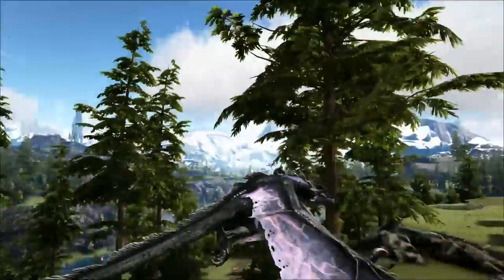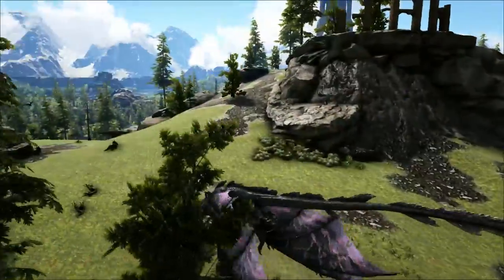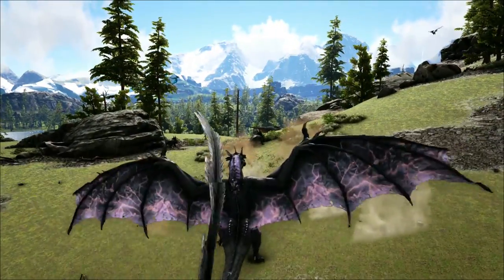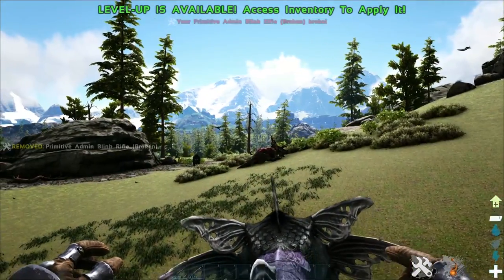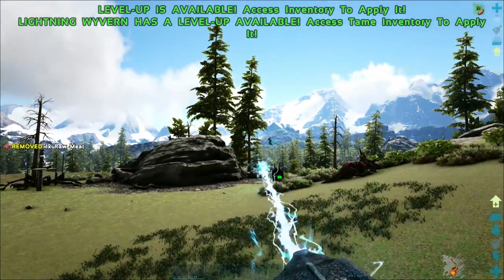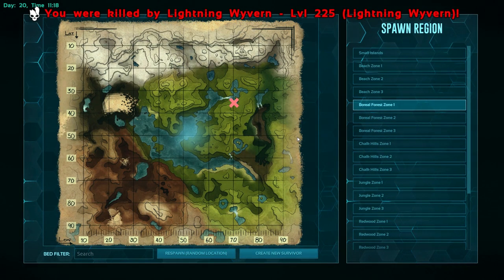The Lightning Wyvern is hands down the best one out of all the lot. One thing to note, however: if you use your breath attack, make sure you do not dismount your Lightning Wyvern because it will pretty much instantly kill you. We're going to turn creative mode off, jump back on our Wyvern, and fire the breath attack out — and if you jump off, it's pretty much a guaranteed insta-kill regardless of the armor you've got on. So be really careful when dismounting while using the breath attack.